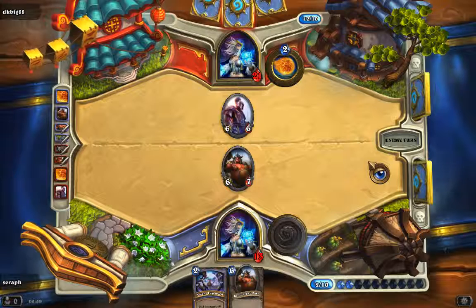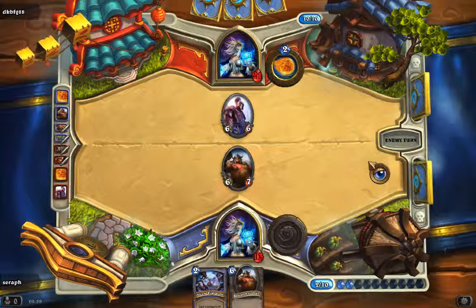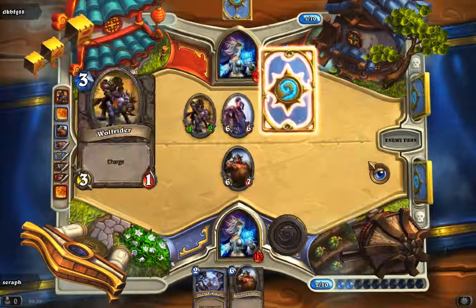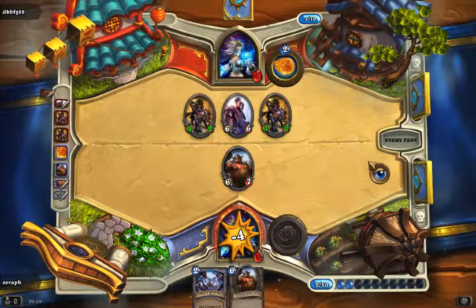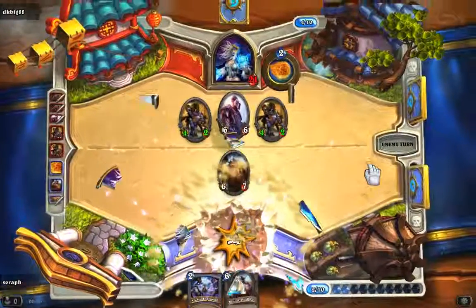I hope he doesn't have the sheep card — Polymorph — which turns my ally into a 1/1 sheep. There comes a Charging Knight and another one. That's a kill — that's 14 damage. Well, that's it guys — my first match of Hearthstone online, and I've lost it.